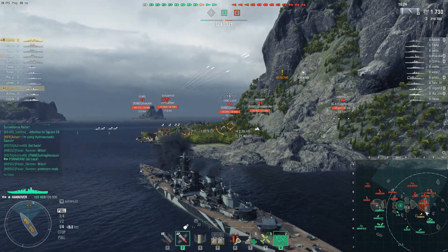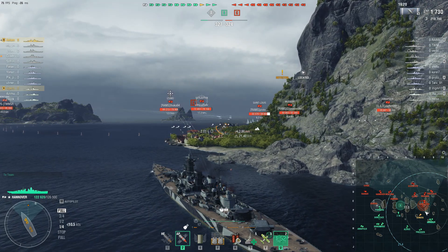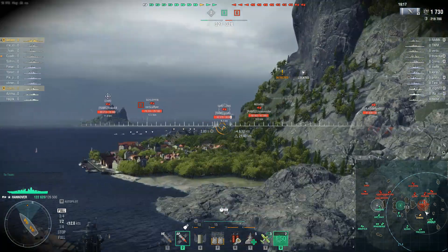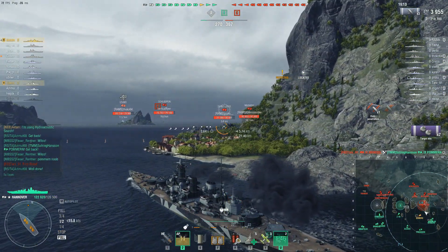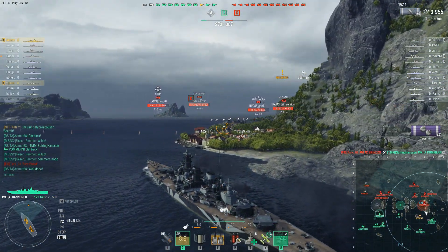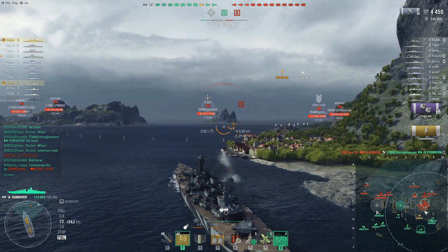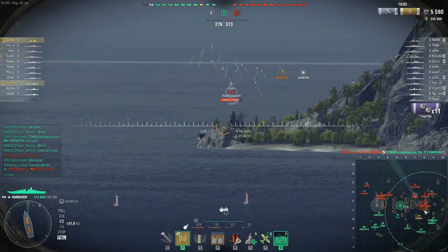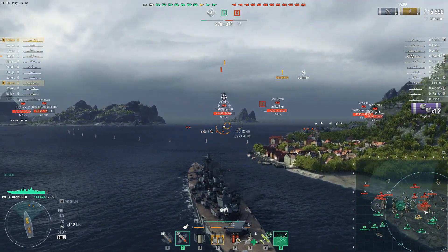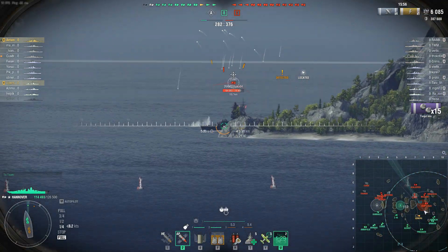It looks like the enemy has pushed a Saint Louis in there, which we spotted relatively late — a bit weird. That means Viper can't go in there, and there is also an Annapolis lurking. This map is very easy to raid. For some reason we had a battleship that pushed straight up into A at the beginning and was destroyed. Who could have ever predicted that to be a bad idea?